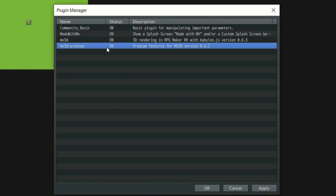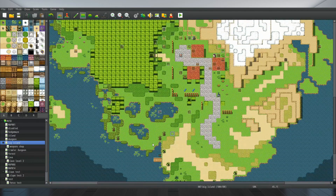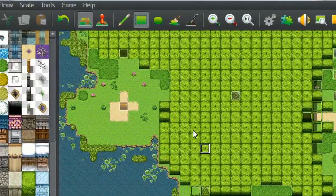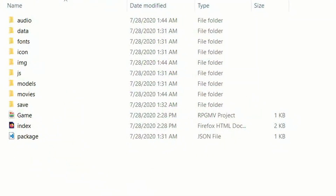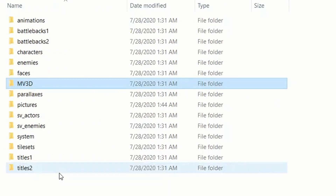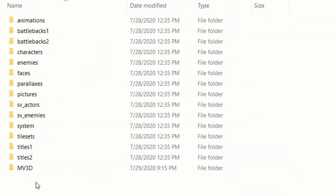Just ignore the parameters for now. Next, go to the itch.io download page and download the demo project file. This master project will be your new best friend, as it has examples of almost every single thing you could need. But for now, ignore everything and open up the game's project file. Go into the images folder, and find the folder called MV3D. Next, literally just copy and paste this folder into your game's images folder. You don't need to change anything inside of it — you just need the folder.